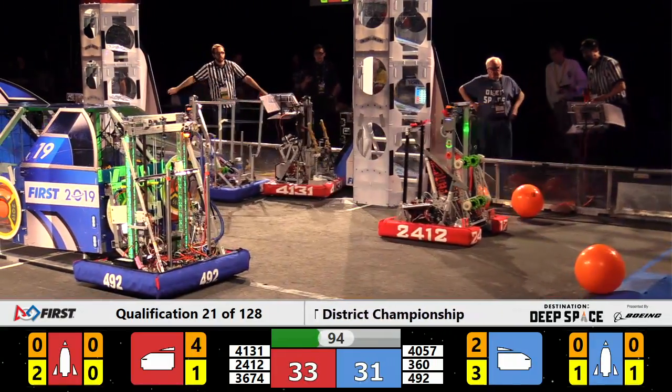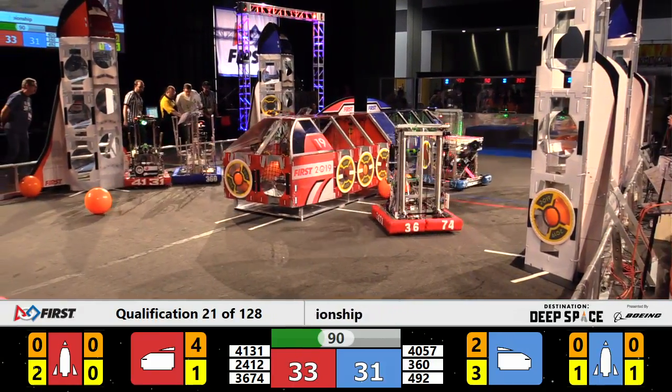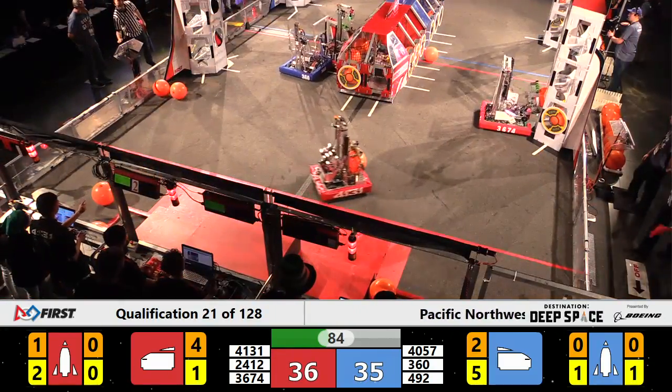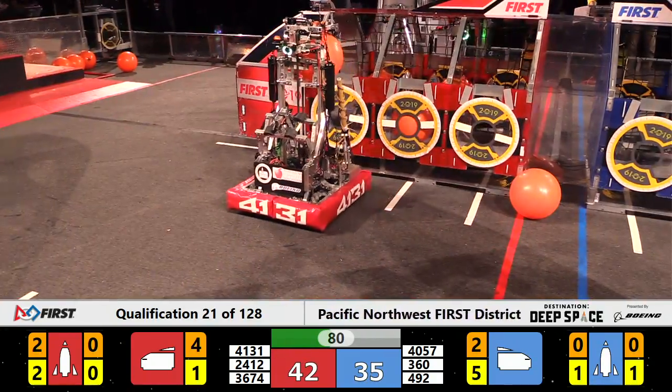Blue Alliance lining up a hatch panel on the end of the cargo ship. 360 getting tipped violently, but they manage to stay upright. 360 playing defense right up and down on the red end of the field.